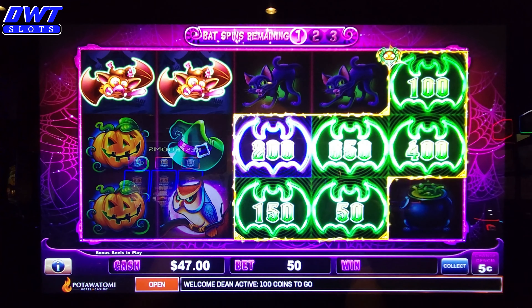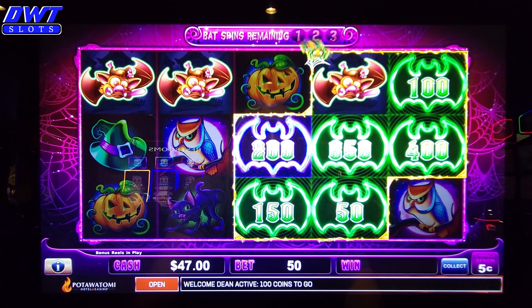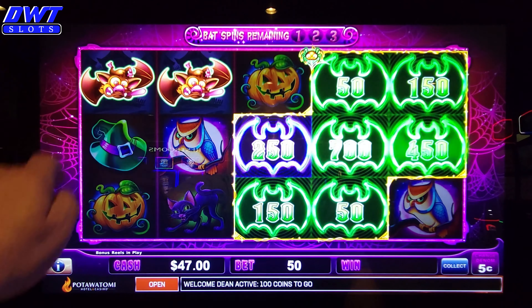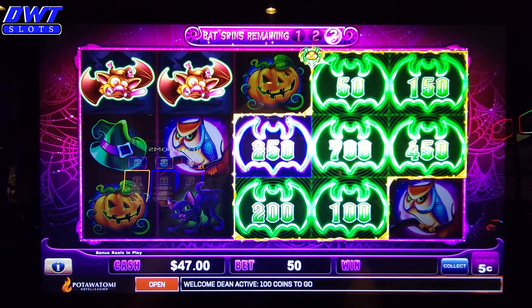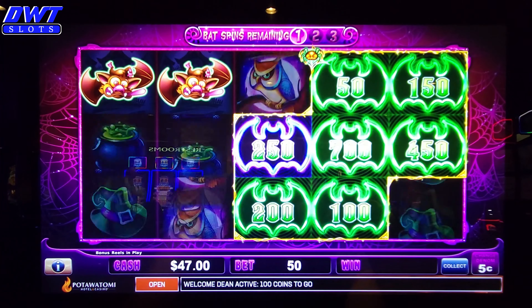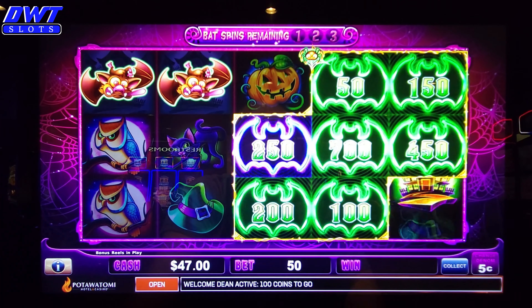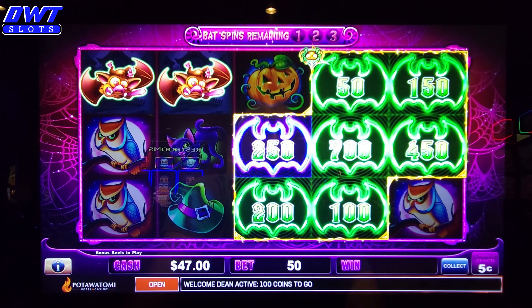Come on, just give me one. Yes! So now I got three more spins to try to connect to get those two over there. And every time you get these, if you notice it goes up, it's because it's giving me $2.50 each bat every time I collect one. Add it on. Come on, give me one more. Here we go. That's okay, I'm happy with that.